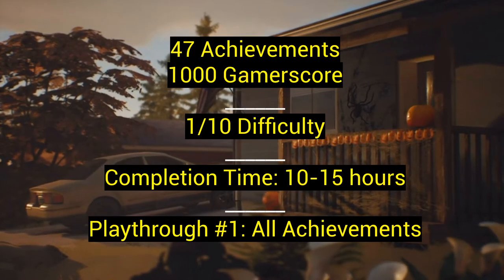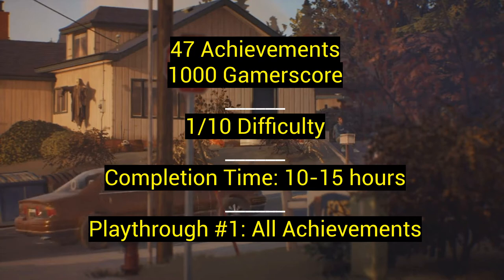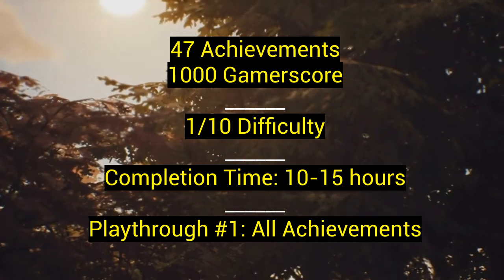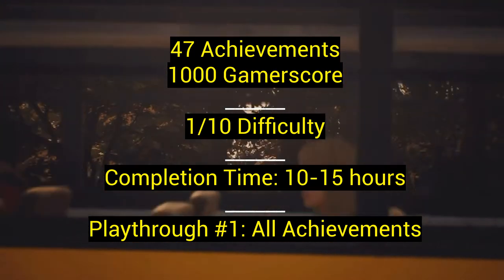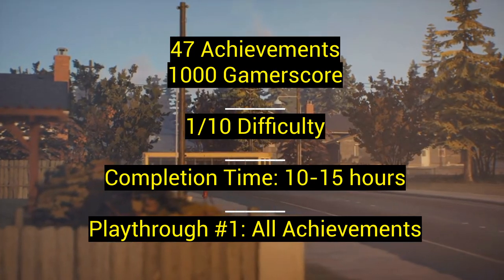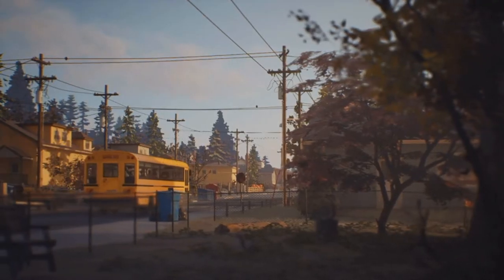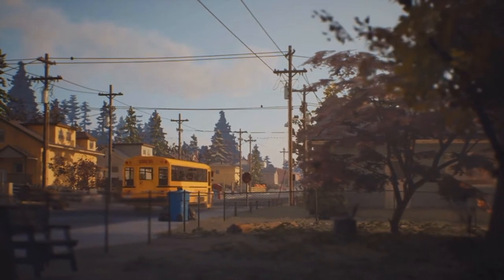47 achievements for 1,000 gamerscore, 1 out of 10 difficulty — they're not hard, you just have to make choices and do stuff. Completion time is 10 to 15 hours. It's not super long, and there are five different episodes. Playthrough 1 gets all achievements. On these games you could usually go back and do a collectible replay — you can just replay the sections you need to get the collectibles.